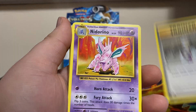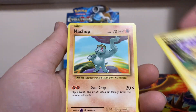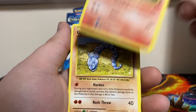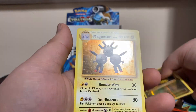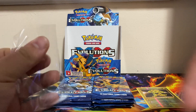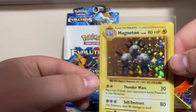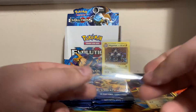We got Professor Oak's Hint, Nidorino, Super Potion, Doduo, Pikachu, Machop, Growlithe, Onix. Our reverse is Electabuzz, and we got a Magneton holo. I think I pulled that one in my other booster box I opened too on the channel.